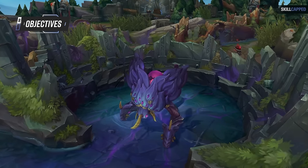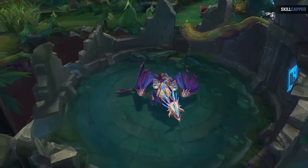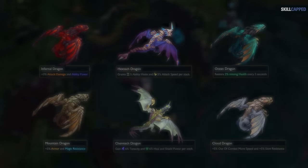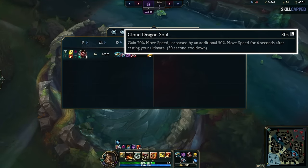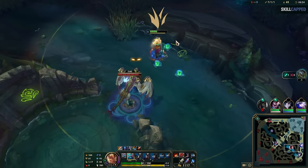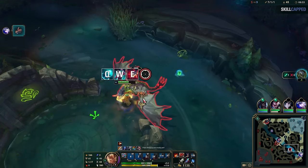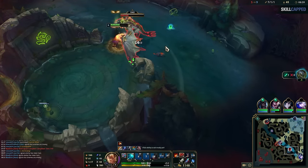Moving on to objectives — we'll only cover the ones you can take by yourself: early dragons, void grubs, and the Rift Herald. Dragon spawns at 5 minutes and can be one of 6 different elemental drakes, each giving a different buff. An important thing to note is that the individual buffs are fairly minimal — they matter, but not hugely. The real point of securing dragons is to stack up 4, which gives you a massive buff based on the random element in that specific game. As a jungler, you can secure dragon by yourself fairly easily after level 5 on most champions. Don't worry if the enemy jungler takes one — it's fine to concede 1 or 2, since the individual buffs aren't game-breaking.